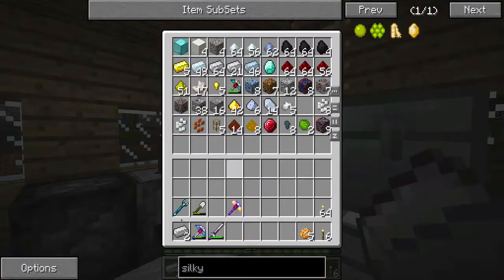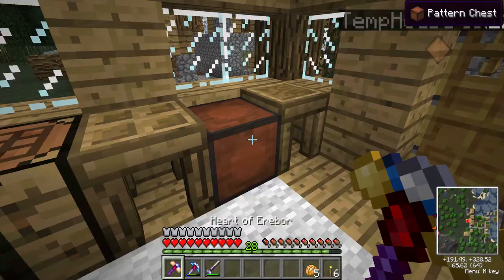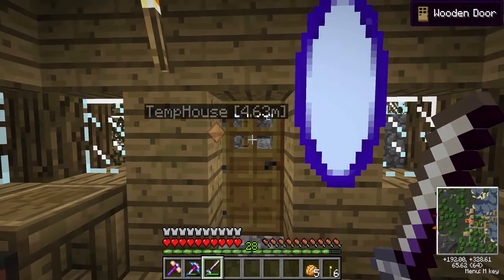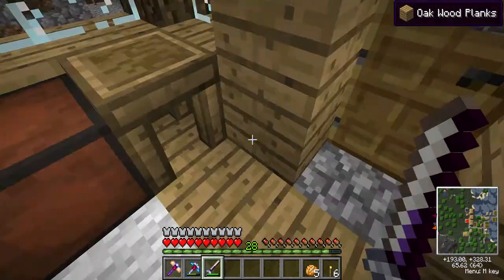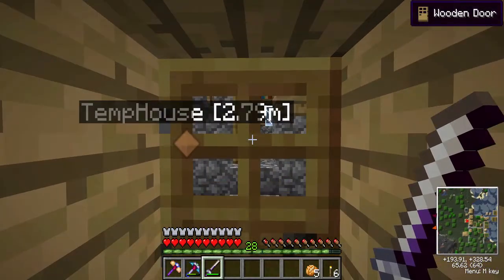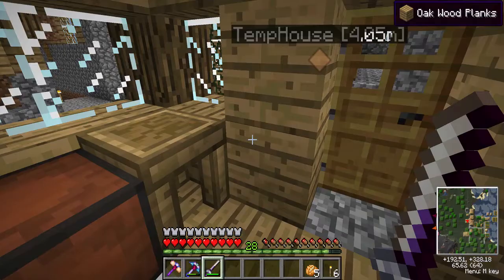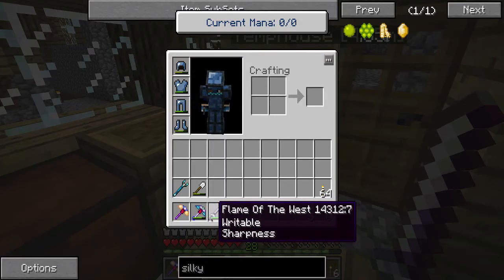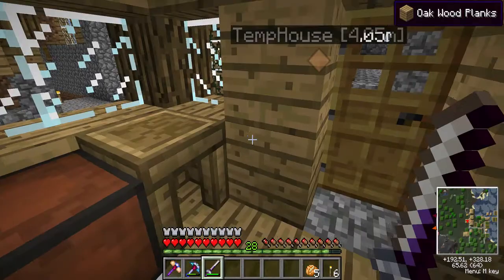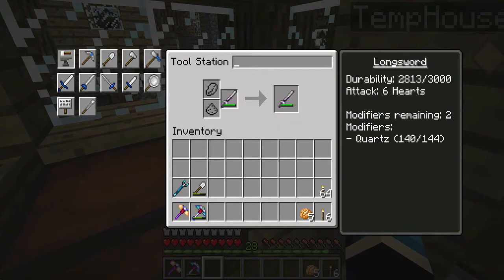We now have a silk-touch pickaxe, which is pretty cool. I also have myself here the Flame of the West. I'm doing quite a lot of Lord of the Rings-style theme here. If you don't know what the Flame of the West is, it's the sword that Elrond, the big elf, gives Aragorn in Return of the King. This is a Manyullyn tool rod, a Manyullyn sword blade, and a paper binding.